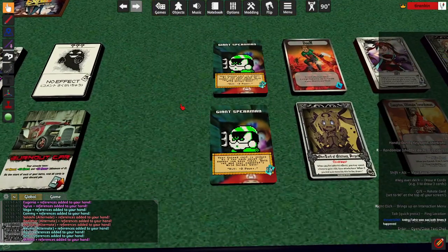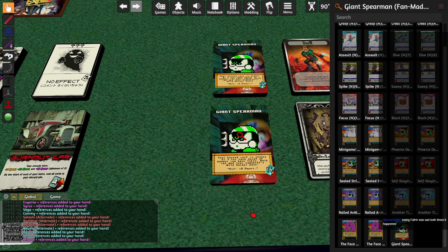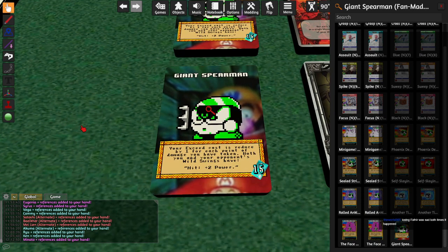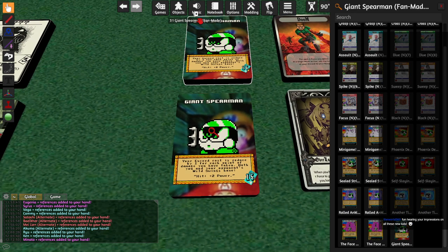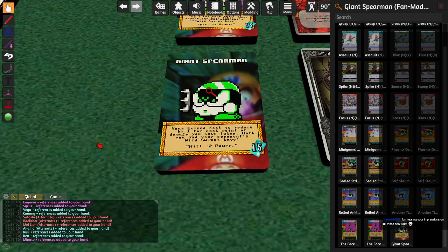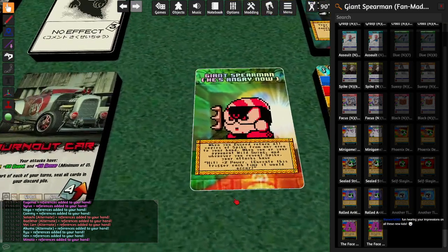There's a guy over here — Giant Spearman. In the world of joke characters, he is the boss character of joke characters. He is astonishingly bad, but still playable — not literally unplayable, just the jankest, most red-horizon of boss characters. Your exceed cost is to spawn: for each point of damage you've taken, you and your opponent's wild swings have hit plus two power. In the mirror match that's rocket attack — you're just hurling nukes at each other. Your exceed cost is 15, so basically you can exceed for free at half-life. When you exceed, return all copies of Spike from any area to your hand. When you or your opponent wild swing, and whenever you reveal Spike, your attacks have hit plus two power — doing the trigger each time it occurs. So your wild swings have hit plus two power, when your opponent wild swings your attacks have hit plus two power, and when you reveal Spike your attacks have hit plus two power. You can have up to plus six power off of this alone.